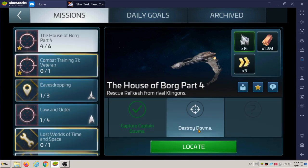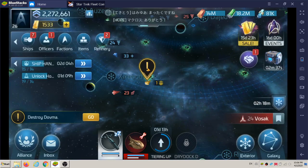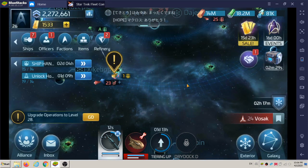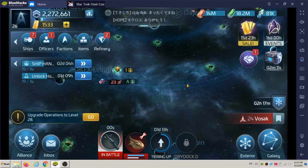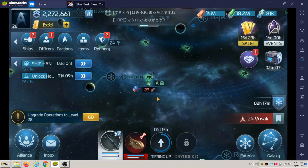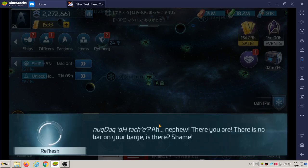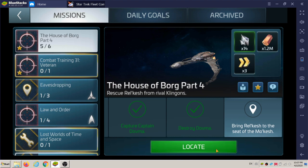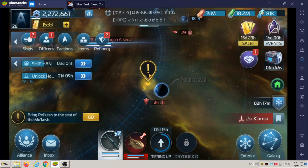So we're actually still in the House of the Borg here. Now it says destroy Dova. The ship's the same power — that's nice, though it's kind of concerning it could be a lot stronger. I wish I could go back on the dialogue sometimes, but I don't know how to do that. It says bring Ralkish the seat of Malkish. So I'm guessing once we get to this part, we're going to be able to accept the rewards.